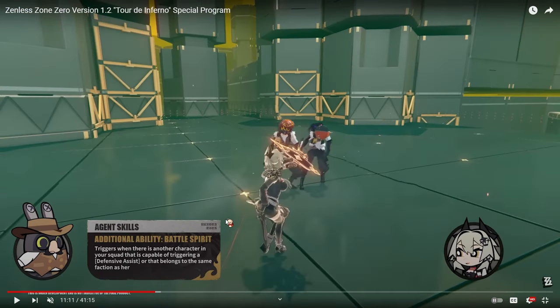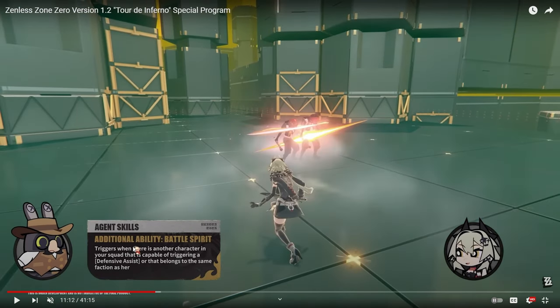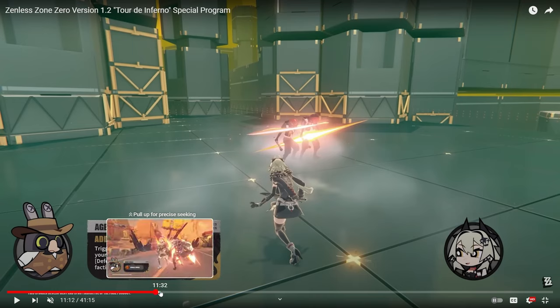There are additional abilities discussed here. It triggers if you have a defensive assist or if agents are in the same faction, which means it works on characters like Ellen who also have a defensive assist. Basically anyone who has a parry — Nicole, Sokaku, Lykon — any of those agents that trigger defensive assist, her additional ability works, and it's a pretty good additional ability.